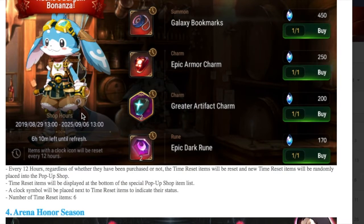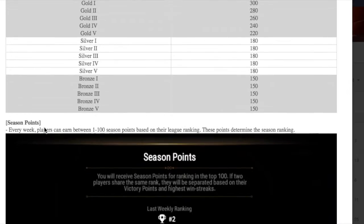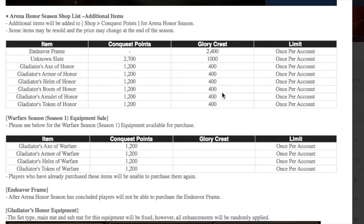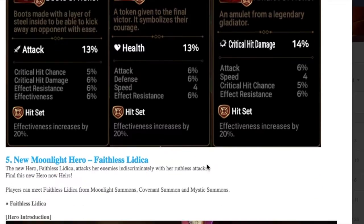Every 12 hours you'll be able to purchase something different, with those little time clock slots. Number four: the Arena Honor Season begins. We do get some exclusive frames, and we'll be able to purchase the new honor season equipment. It's an effectiveness set, which might be pretty good if you're using a mage that requires a lot of effectiveness. Each piece has effectiveness or effect resistance, so they're probably going to roll into that. Let me know what you think of the equipment.